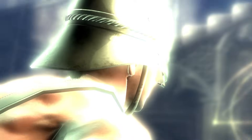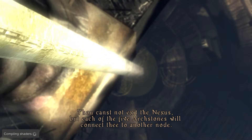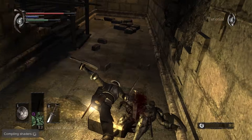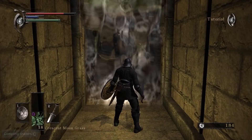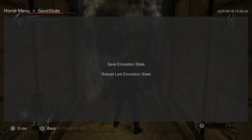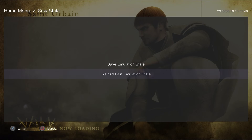Demon's Souls is famous for being unforgiving. Checkpoints are strict, enemies hit hard, and if you die you can easily lose a lot of progress. That's part of the charm but it can also be pretty brutal. Imagine you're walking through the first area, about to face the Vanguard — that early boss where a lot of players die on their first try. Instead of dying, you can stand right in front of the fog gate, get yourself ready, and create a save state at that exact spot. If things go badly, you just reload and you're instantly back at the boss entrance, ready to try again.